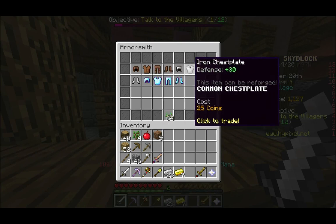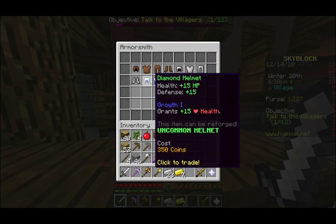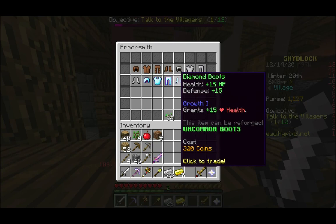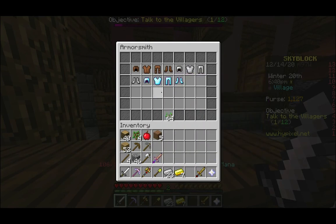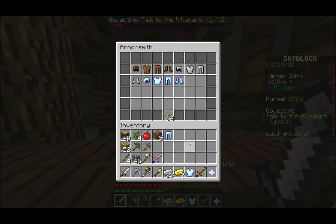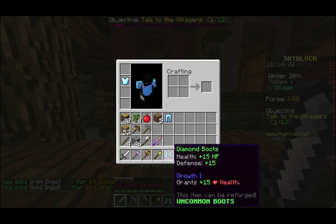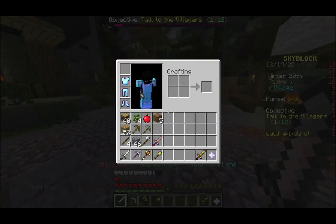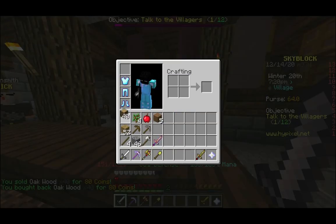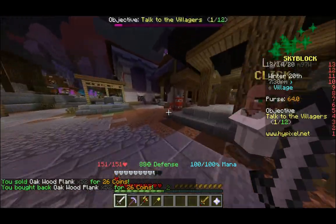Let's talk to the armorsmith — we can get leather armor, iron armor, and enchanted diamond here. This diamond armor is enchanted with Growth 1 which gives 15 extra health per piece, so that's pretty nice. I don't know why they bother selling leather or iron here because the diamond stuff isn't that much more expensive, and it really doesn't take that long to get enough coins to buy it all. Let me check if wood sells for enough — 80 coins, not quite. What about planks? Even less.